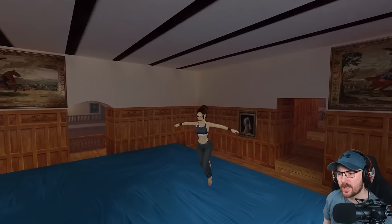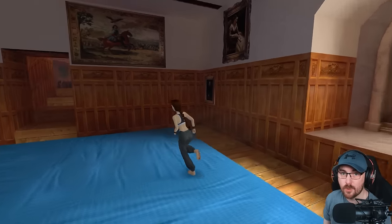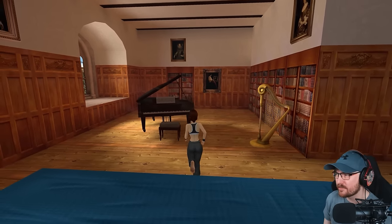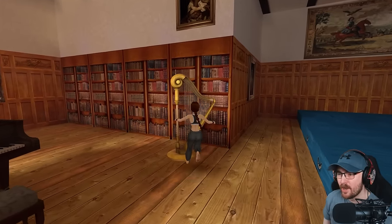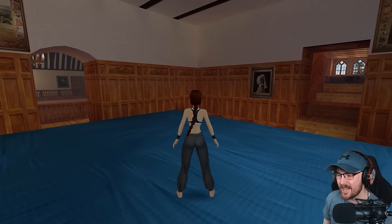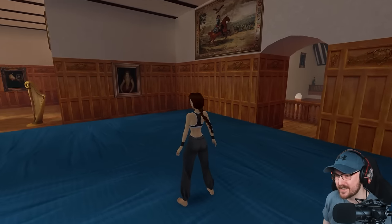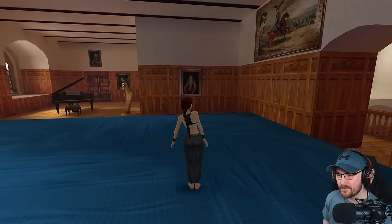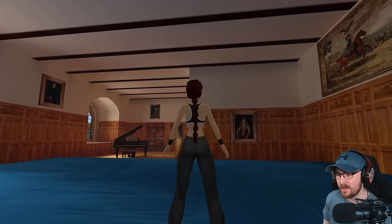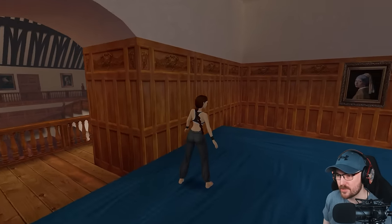I'm still going to be making lots of jumps where Lara just won't do it, but at least now I feel like it's going to be purely my fault. So you've got the roll, hold R1 to walk, hold R1 and you can sidestep as well. L1 is look around. I'm playing this on PlayStation, how I played it back in the day. It's the same controls as Tomb Raider 2 basically. I don't know if you can sprint in this one — I don't know if they've added sprint.